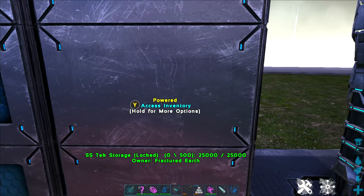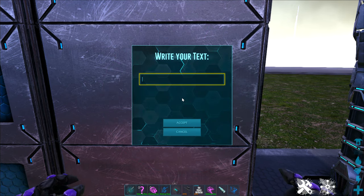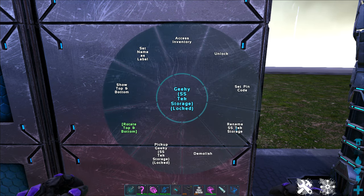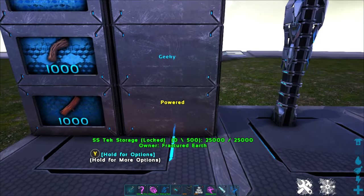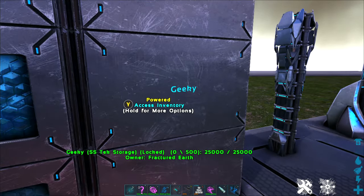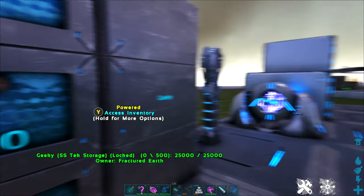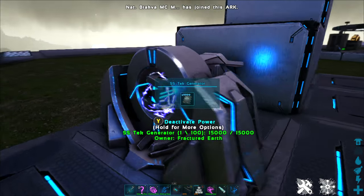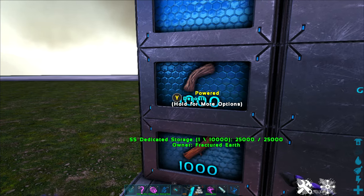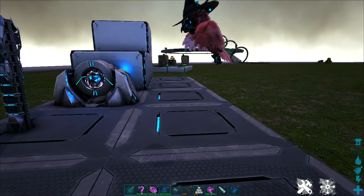Another nice feature of these is if you go into their radial menu, you can rename them. And once you've renamed them, go back to that radial menu and set name as label, and you will have everything labeled neatly for you. One last thing about our dedicated storages: when they are receiving power, they also provide refrigeration. So you can store items that have spoil timers in these, and it will refrigerate them as well.